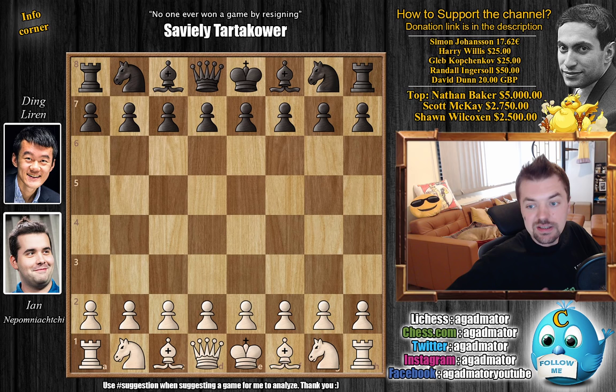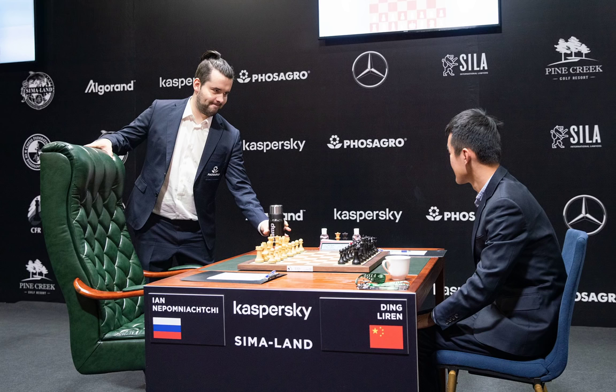Hello everyone and welcome to round 6 of the 2020 FIDE Candidates Tournament. It's the leader of the tournament so far, Jan Nepomniachtchi vs. Ding Liren. It's a really incredible game, so let's just dive straight into it. Before we do, there's a nice photo of the two of them — you can see Nepo arriving at the game with his thermos bottle.